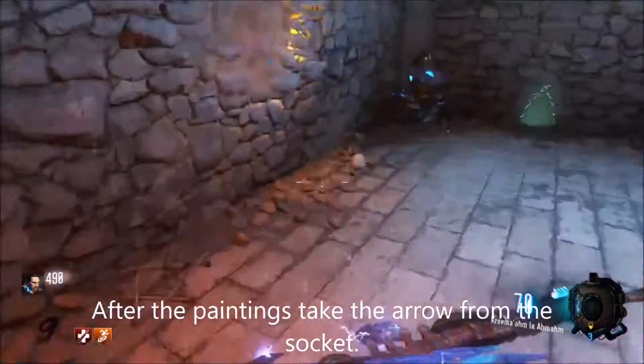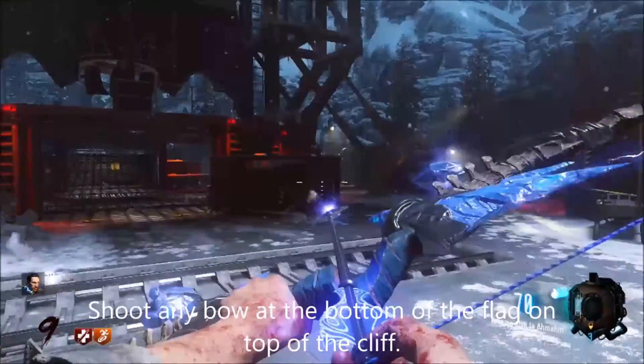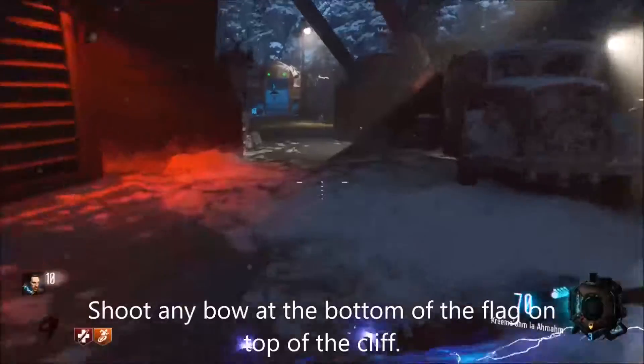Next, go down to the crypt, grab the arrow, then make your way down to the rocket test site, and make sure you shoot that flag on top of the cliff.